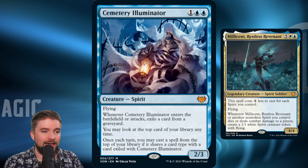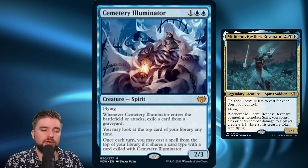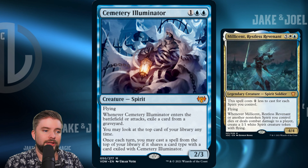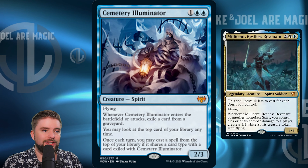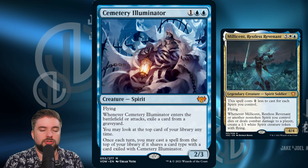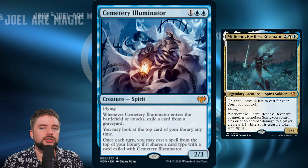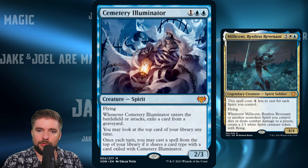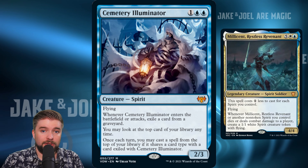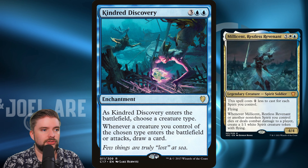Cemetery Illuminator came out at the same time as these pre-con decks in the main set. When it ETBs or attacks, you exile a card from a graveyard. You get to look at the top card of your library any time, and once per turn you can cast a spell from the top of your library if it shares a card type with a card exiled with Cemetery Illuminator. So if you exile a creature from their graveyard, you can cast creatures off the top of your library. In a creature-heavy tribe synergy deck, exile a creature first — that lets you play multiple low CMC spirits off the top without emptying your hand.